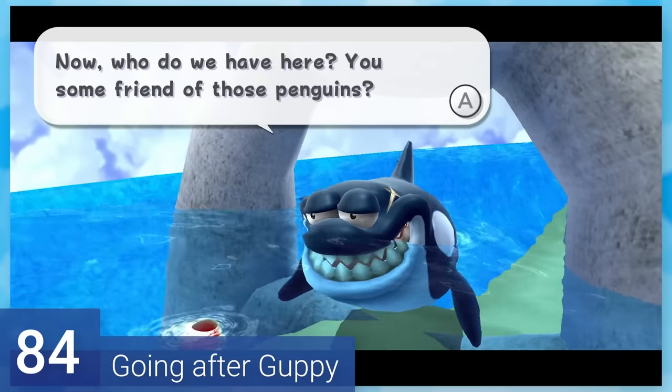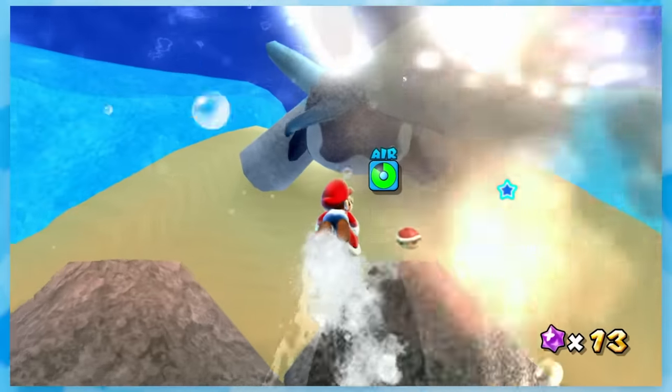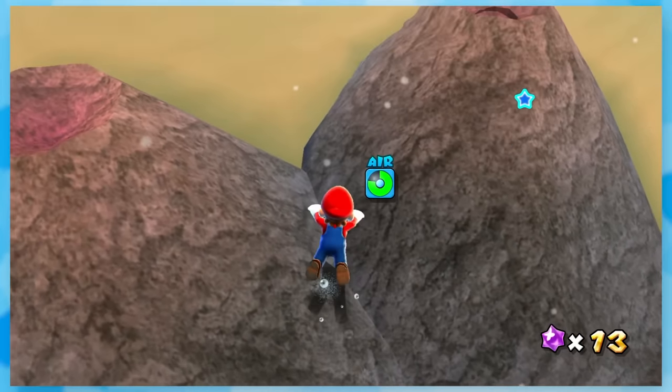84: Going After Guppy. Sharkman thinks he's hot stuff, so he makes you swim through eight rings. I was going so fast that I actually bumped into him at one point. That should tell you how much struggle there really is.